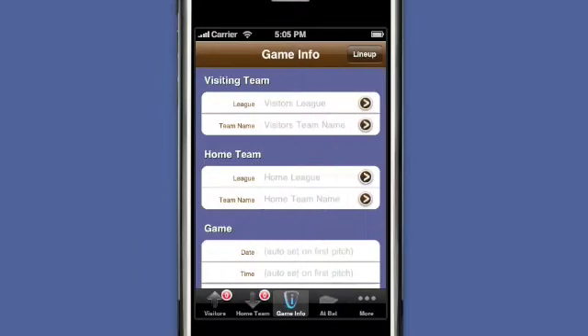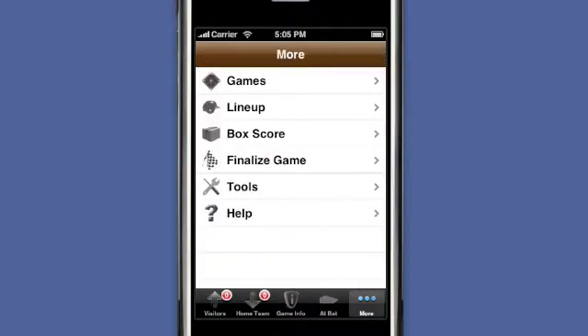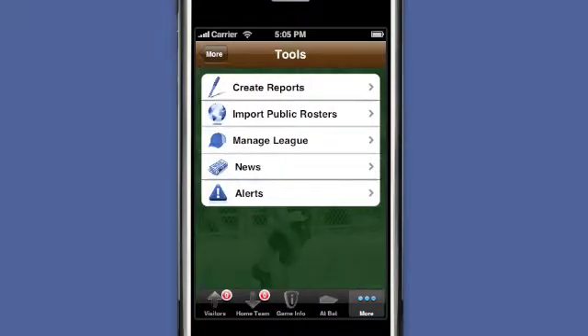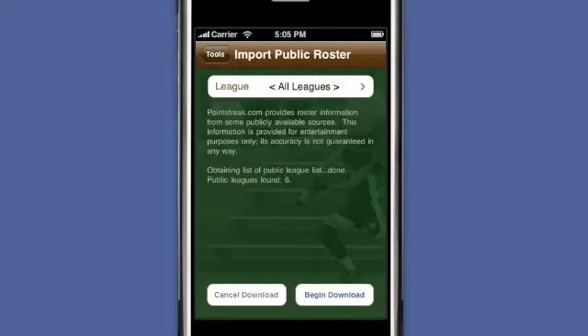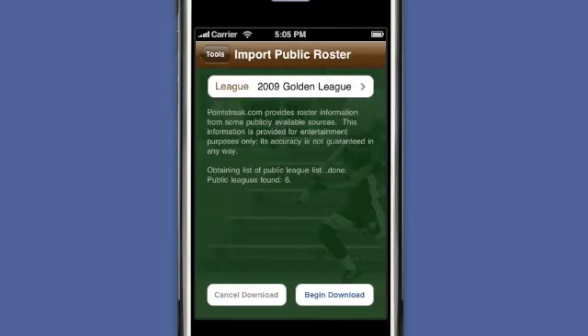Fortunately, K-Force has the rosters for this league available for download. So I select the More menu, then Tools, then Import Public Rosters. As you can see, the Golden League is available, so I select Begin Download.